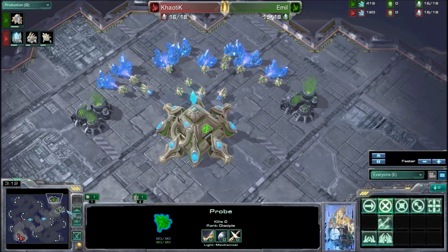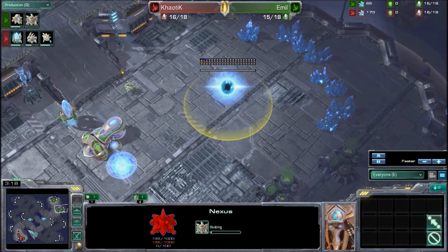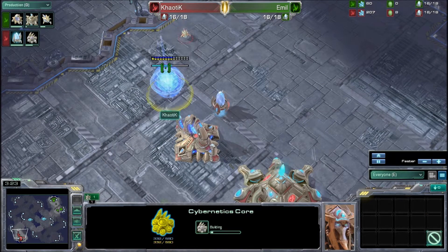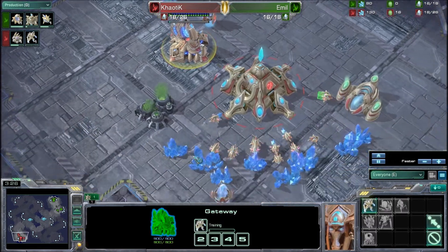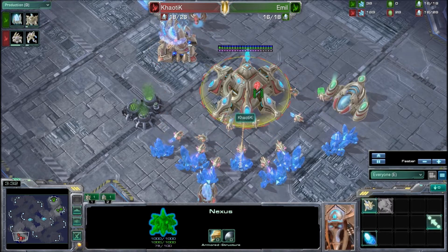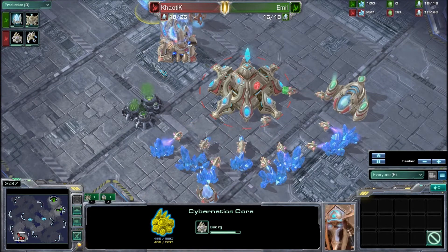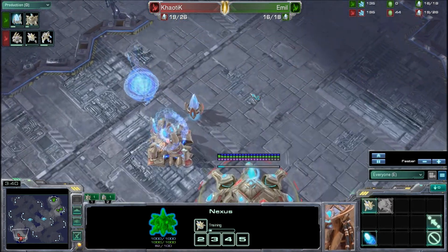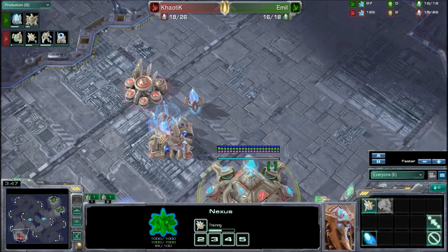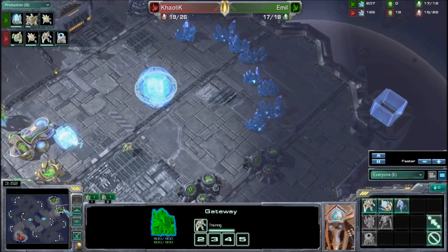Emil gets up his expansion as soon as possible and it does go down indeed. We will have a very strong economic game from Emil. Chaotic on the other hand still has one gateway. I suspect we'll see a 4-gate — he might try to deviate from it a little bit and go for a stronger attack. His minerals are going to float up a little bit and he's going to put down at least two more gateways. Whether the third is a gateway or a robo, we will see.